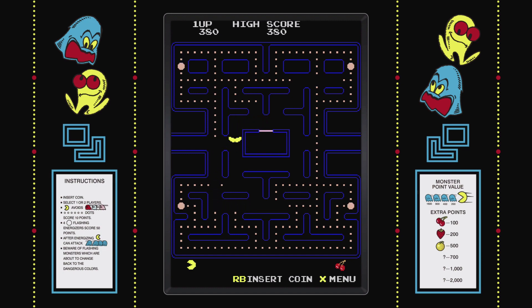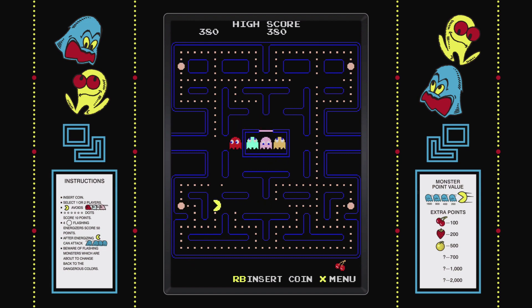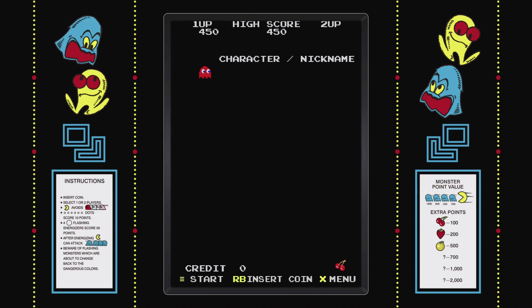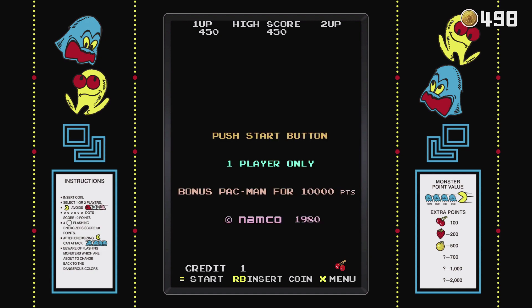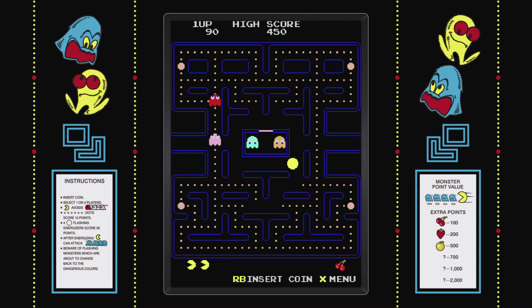The achievement we're going for is called 'Welcome to Pac-Man Museum Plus' and basically it says in the description that you need to complete one game to grab this achievement, but I found — and I think a lot of people are finding — that you actually need to complete two games. So after you get your first game over, hit the right bumper to insert one more coin, start one more time, and go through the same process of getting yourself killed three times or eaten by the ghosts, and then that will finish up the second game.